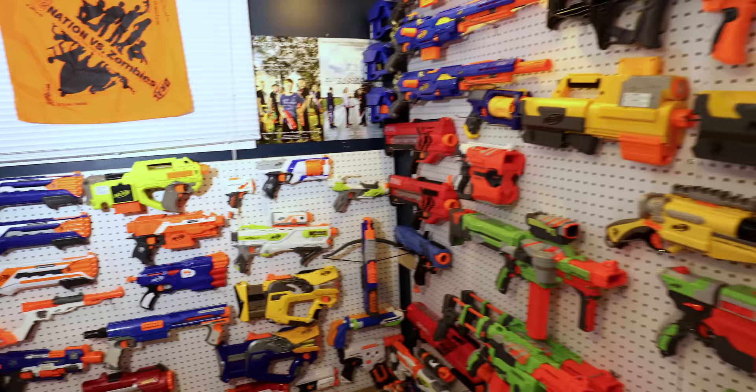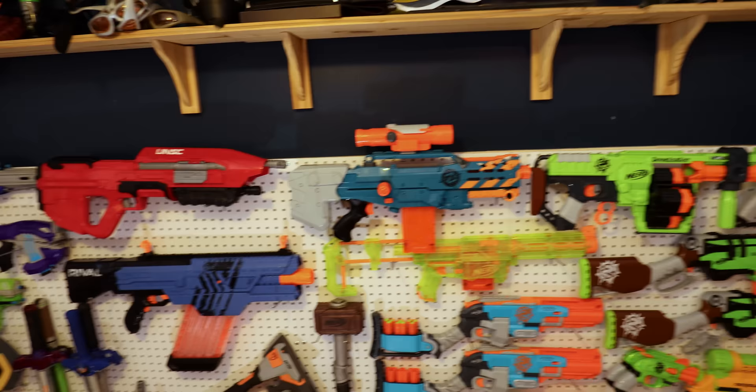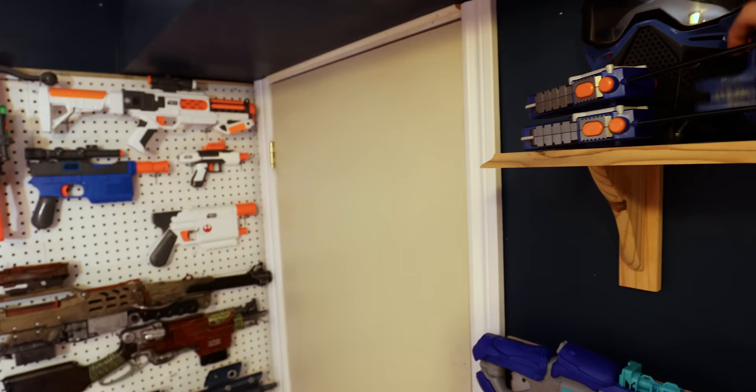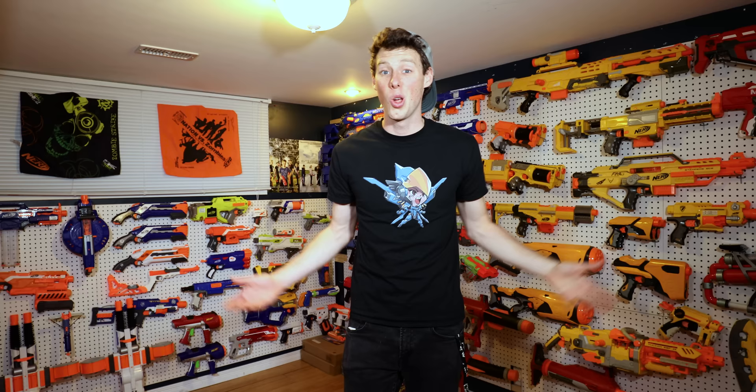I thought I'd just give you guys a full 360 of the Nerf room here. Coming around, and then back to the beginning. I also got a couple other Nerf items here — I have a whole bunch of goggles, a red and blue Rival mask, some Zombie Strike Grenades, the Bio Squad Foam, a face mask, and Nerf walkie talkies.